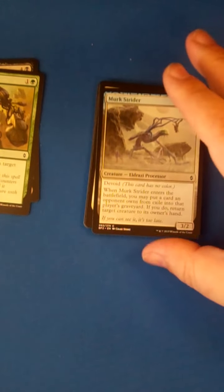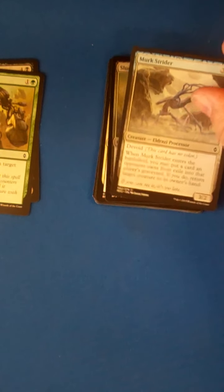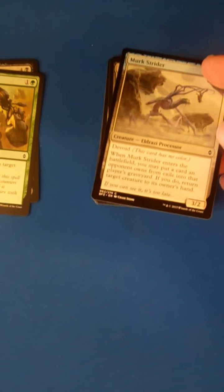Merc Strider, 4-mana 3/2 — when it enters the battlefield, you put a card an opponent owns from exile into that player's graveyard. If you do, you can bounce a creature back to someone's hand. It's a bad Man-o'-War effect. You'll take these late; you definitely don't want to take it early, so you can let this one go.